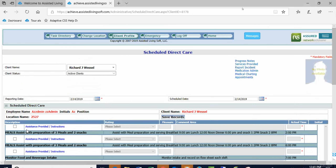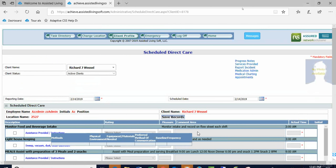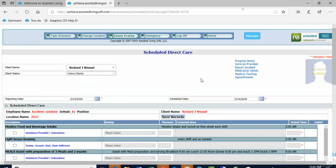I have this 'monitor food and beverage intake' scheduled for 3 a.m. — who's going to be eating at 3 a.m.? Let's fix that. Right now I have for staff to see: 'assistance provided per instruction' with instructions that say 'monitor intake and record on flow sheet each shift.' If staff were going to chart on this, they'd select it, use the drop-down — did it, refused, or not applicable — and add a note. The system keeps track of who charted and when.